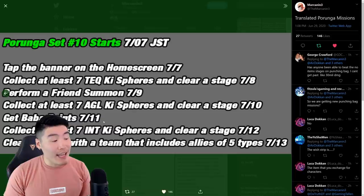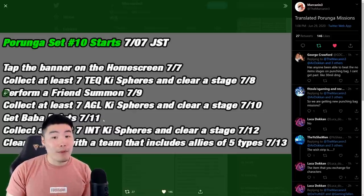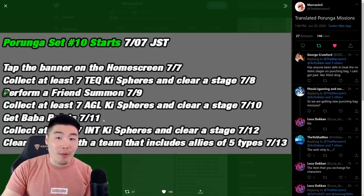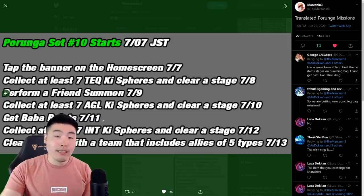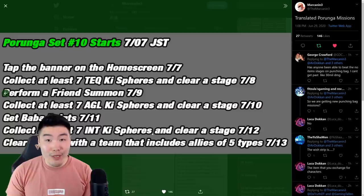For July 11th, the fifth Dragon Ball of the second set, you have to get Baba points. What this means is you go to the Baba Shop and sell a unit to get some Baba points. Obviously don't sell anything you need — just sell some random SRs or a free-to-play unit, get some Baba points, and the fifth Dragon Ball will be yours.